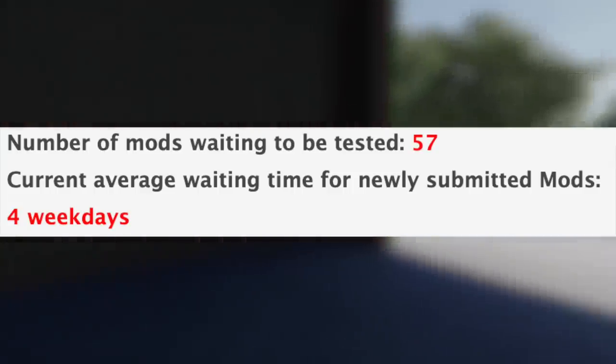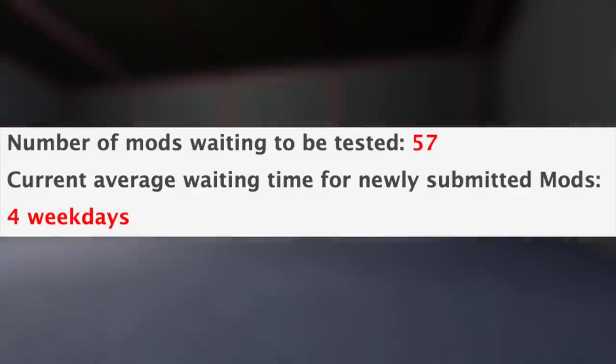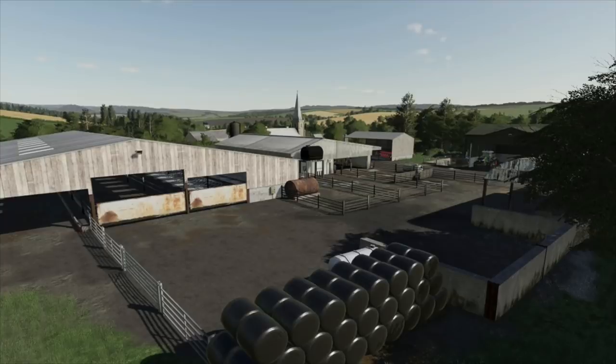With all that said, we still have 57 mods sitting waiting to be tested, and the current average waiting time for newly submitted mods is four weekdays. Also released today was an update for Oakfield Farm — the Farming Simulator 19 version. If you're on console, make sure you update to this new version. PC players, there is no update for you — this update removed copyright materials which consoles unfortunately cannot have.